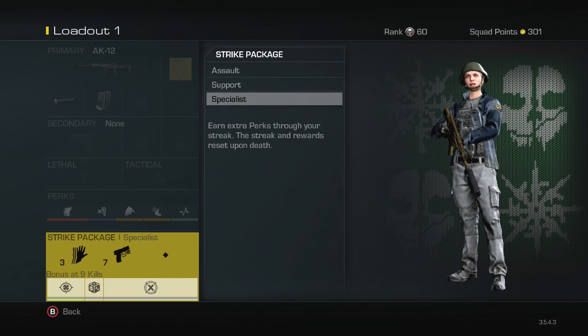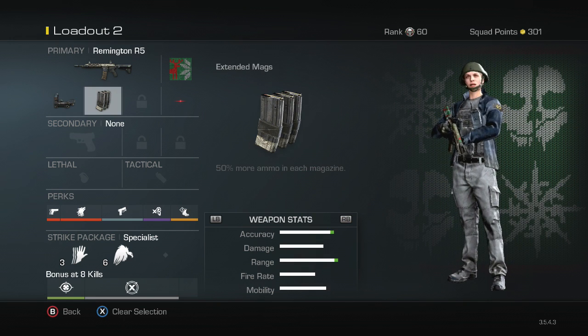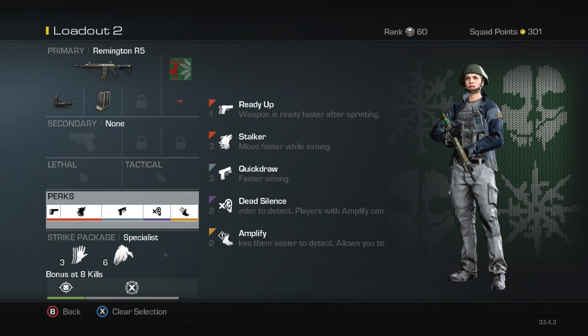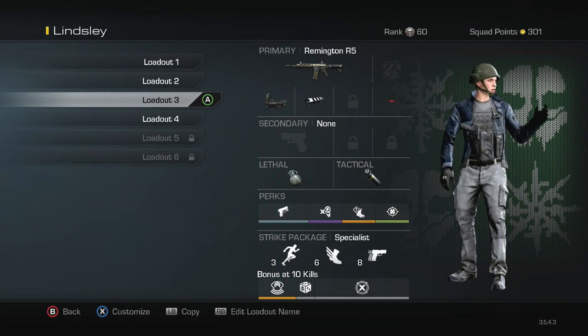The second class is a Remington with a red dot and extended mags, with Ready Up and Stalker. Pretty much every single class has the same perks. This one is my Surge class.